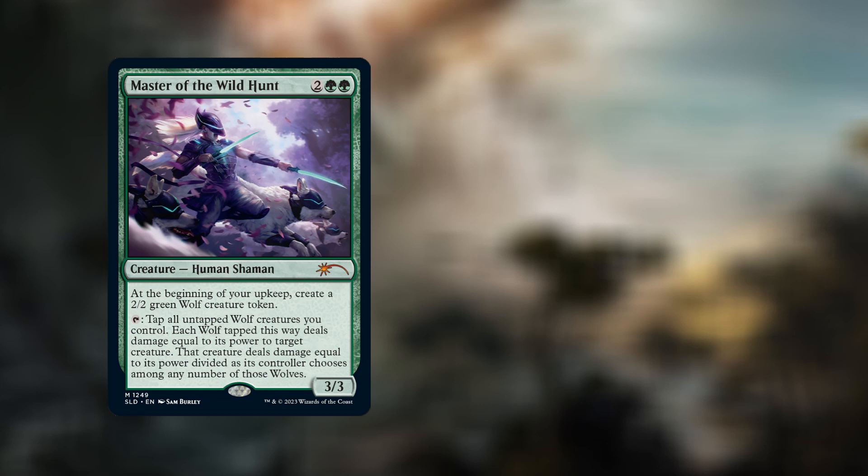We also have Master of the Wild Hunt — for four mana, two green green — a human shaman, 3/3. At the beginning of your upkeep, create a 2/2 green wolf creature token. The artwork is absolutely lovely in this one; I do like the original artwork as well but I'm quite fond of this new one. It also says: tap it, tap all untapped wolf creatures you control, and each wolf tapped this way deals damage equal to its power to target creature, which then deals damage equal to its power divided among those wolves.